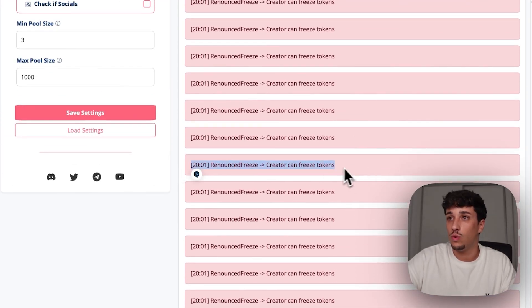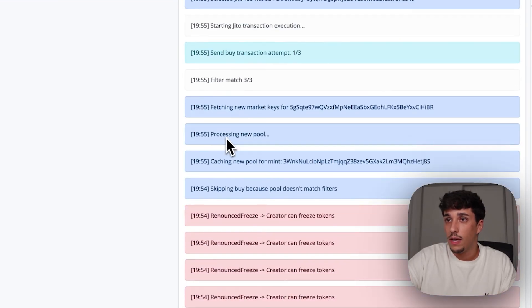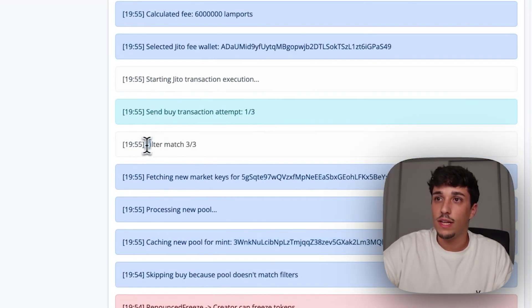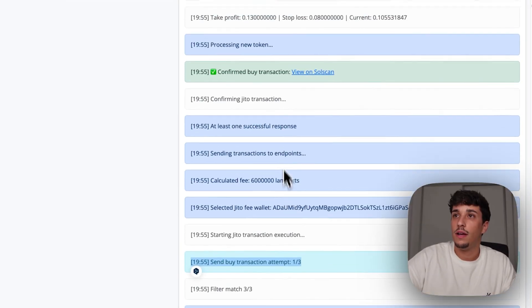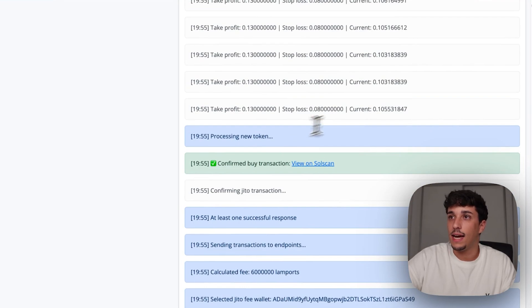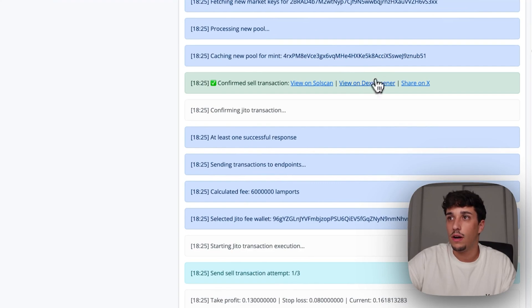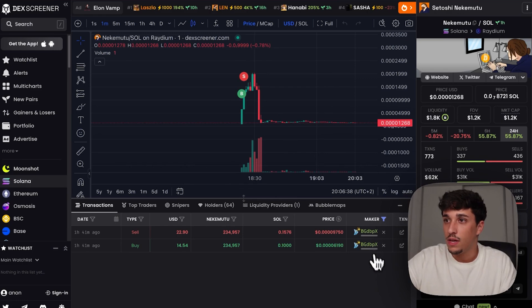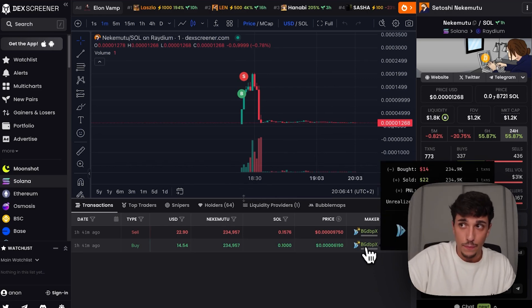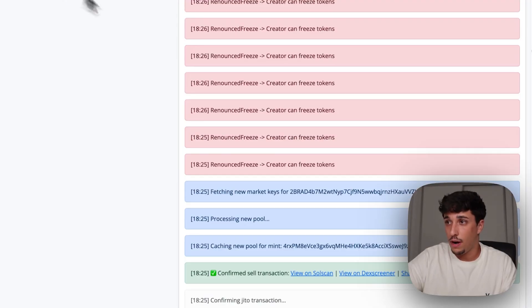As you can see, we have a filter to not snipe tokens that didn't renounce their freeze authority, so it skipped this one. But this previous one matched the three filters we set, so it started buying — it gets the buy transaction and starts fetching the data to ensure it sells automatically. I'm currently buying 0.1 SOL on each token, and we made $8 profit so far. I'm currently doing around $50 with this sniper every single day.